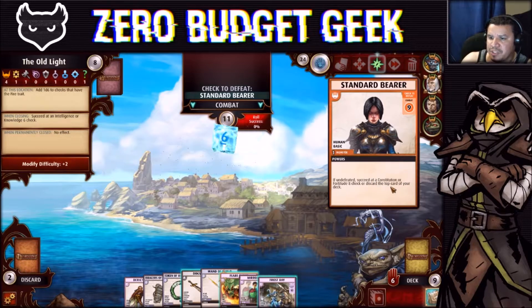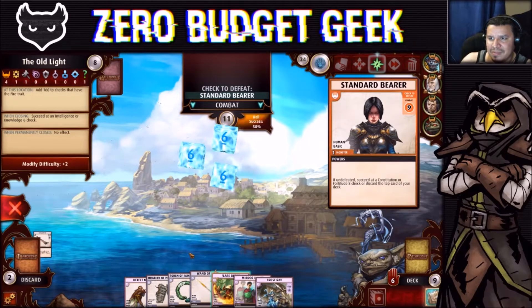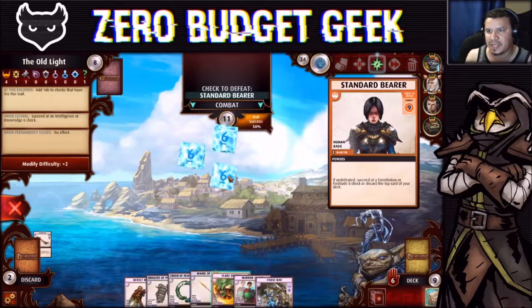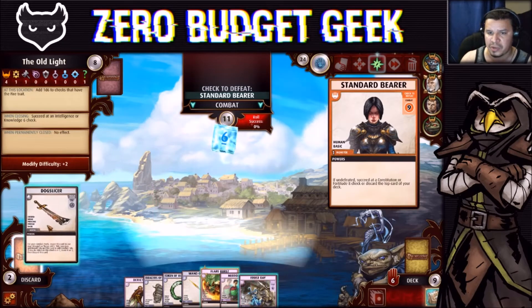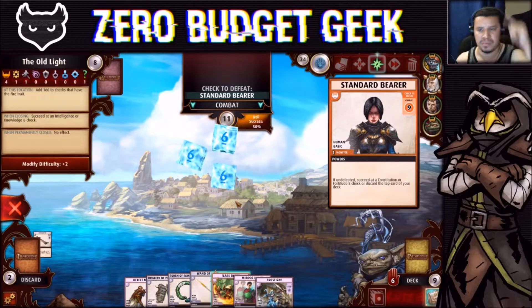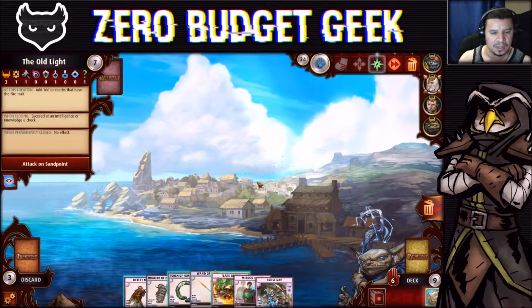A Frost Ray — that is excellent, I want that! 83% chance, I'll roll straight up. I don't feel comfortable spending blessings at 83% — and we got it! Excellent. Explore again. An evil Standard Bearer — if undefeated, succeed a Constitution 4 check or discard the top card of your deck. That's terrible. But wait — we have a card where if any d6 rolled on this check is a one, count it as a three. So minimum each die could roll is three — three, six, nine. Boom, we defeat him.